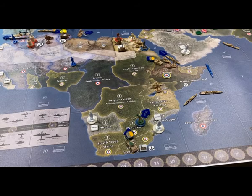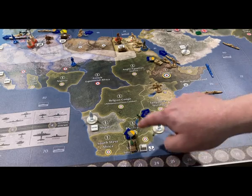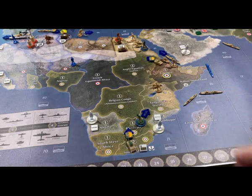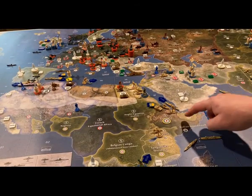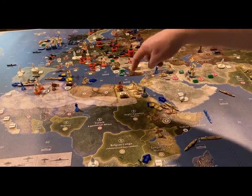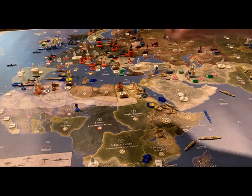For non-combat moves, the South African tank is going to go two spaces up to the Belgian Congo. The two South African infantry are going to move into Teng and Yika territory. Up on the Horn of Africa, the infantry and artillery in Ethiopia are going to get onto the transport, move to C-Zone 81, and offload into Cairo. The tank from Ethiopia will drive into Cairo.